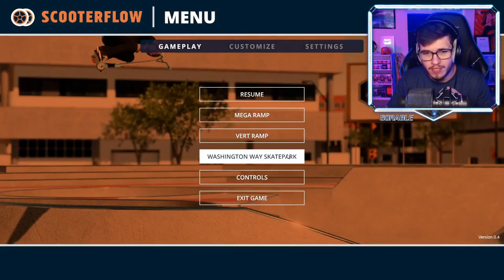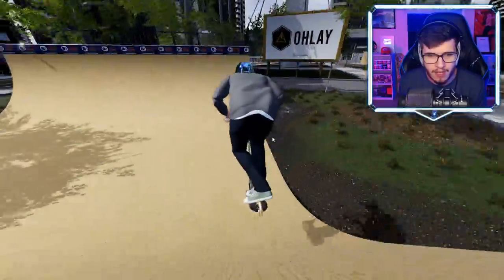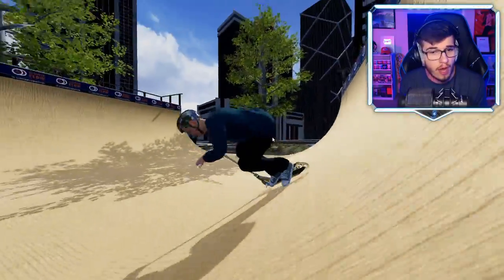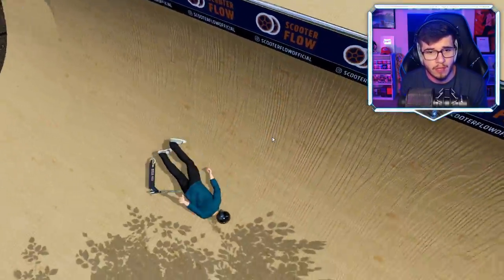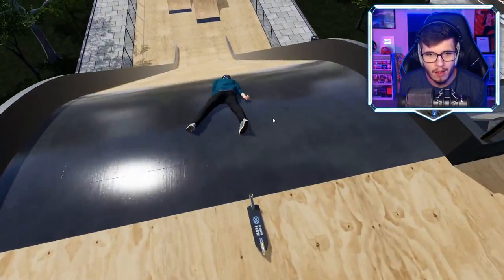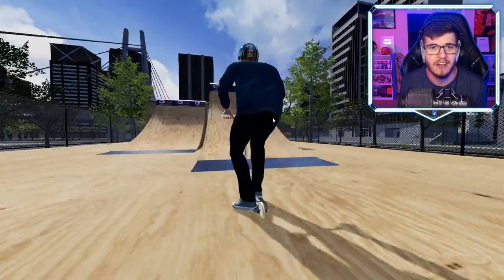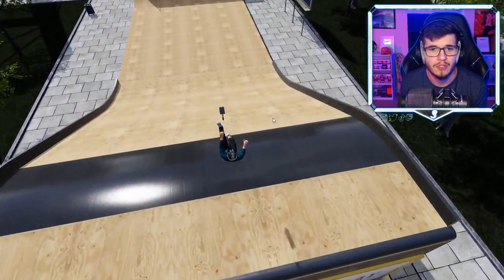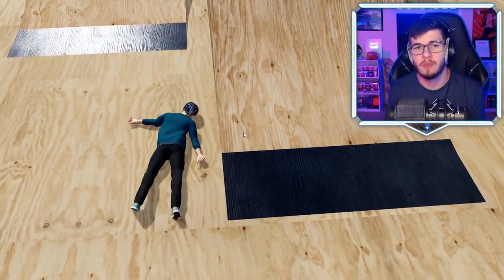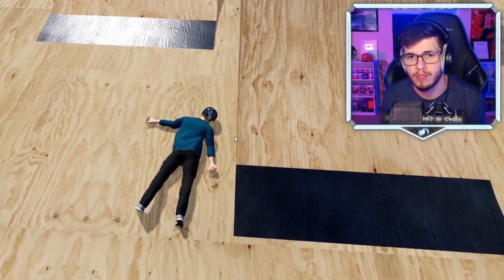In the pause menu we have mega ramp, vert ramp, and Washington Way Skate Park. Let's check out the vert ramp — it seems like we just have a nice little half pipe, which is cool. Unfortunately the ramp physics aren't perfect, but they're better than most skateboarding games right now. Pressing up leaves a little Scooter Flow sticker as your session marker, and pressing down takes you back to said session marker. I spawned under the ramp — this game is a little silly.